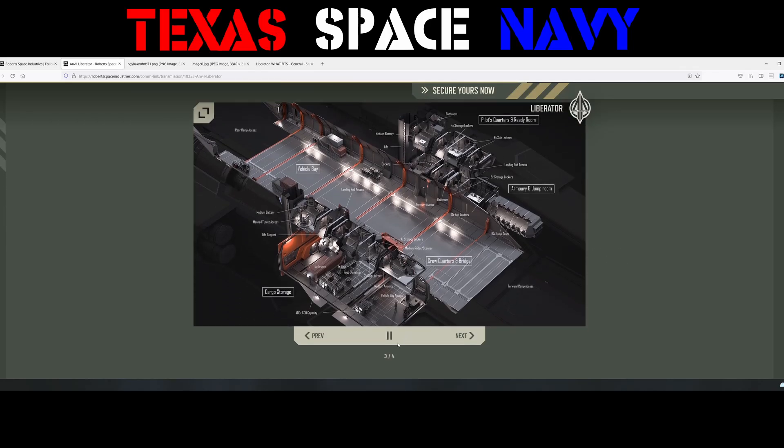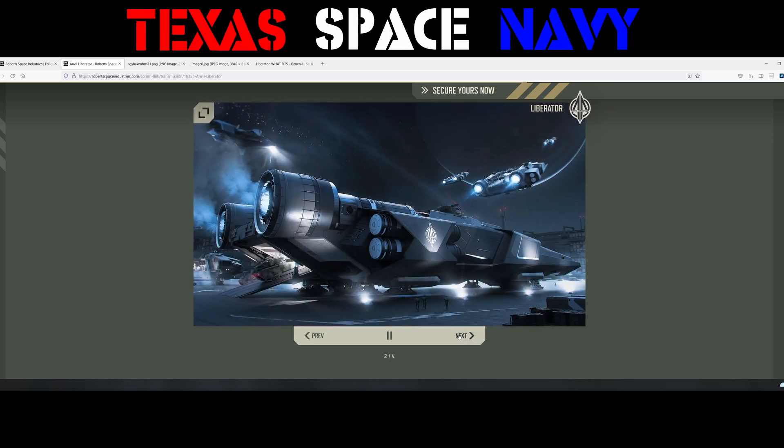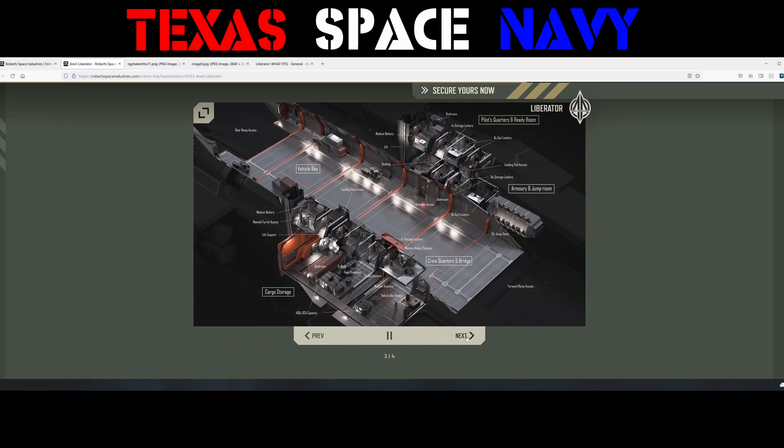Let's go through all these pictures. This first one shows the Liberator landed and unloading tanks — it looks like they're coming down from the top deck rather than the lower deck, so it is two decks as you'll see. This one is actually coming out the back end from the lower deck. Pretty interesting that you can transport vehicles on top and on the bottom. You have the rear ramp, the forward ramp, crew quarters, and bridge.